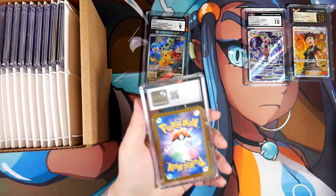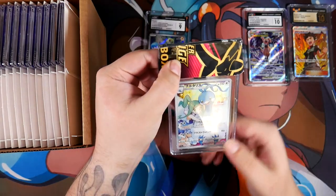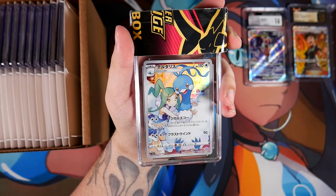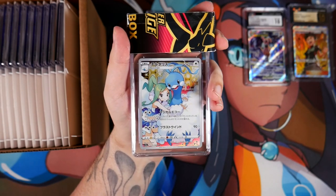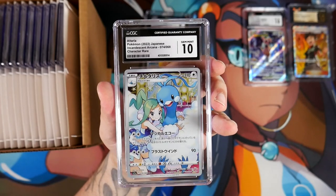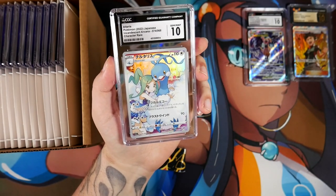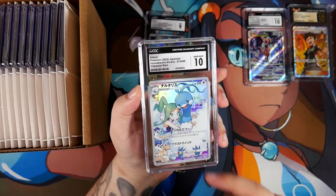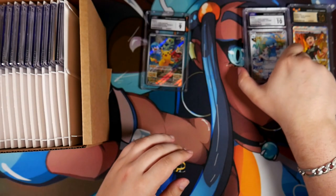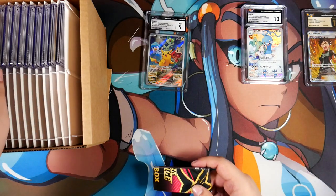Another silver one. Now I'm getting kind of concerned — a lot of silver cards. It's the Altaria from Incandescent Arcana. I thought it was going to get the Pristine 10 but only got a Gem Mint 10 — still very, very nice. This card has gotten insanely expensive with the whole female Full Art Trainer hype. I still like the card mainly because of the Altaria — Gen 3 Pokemon.